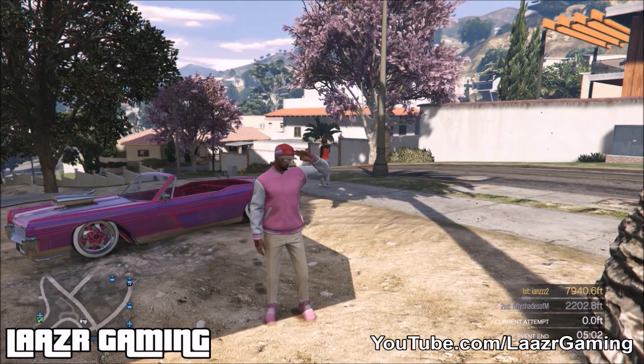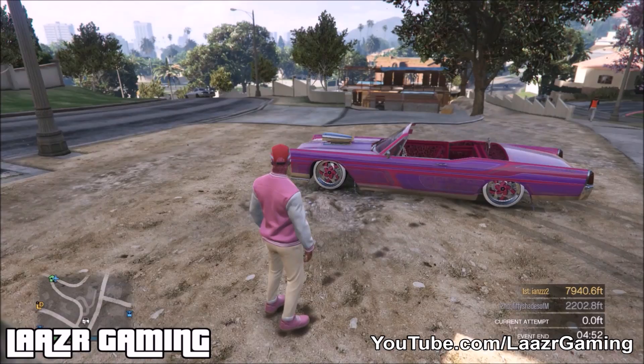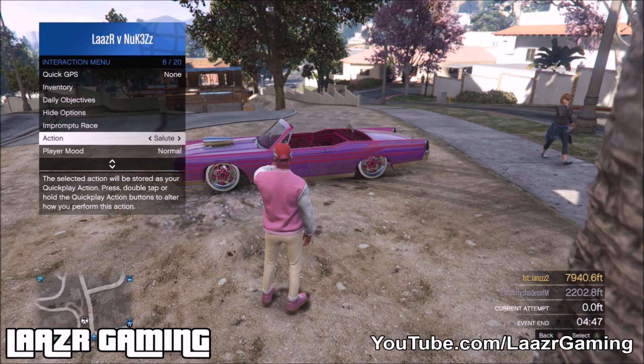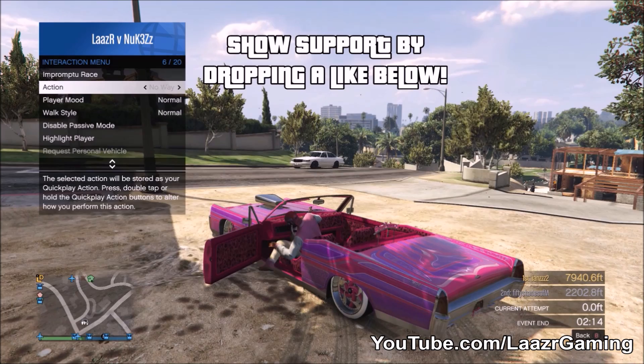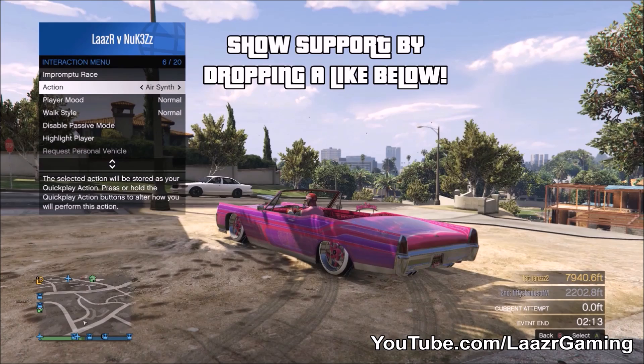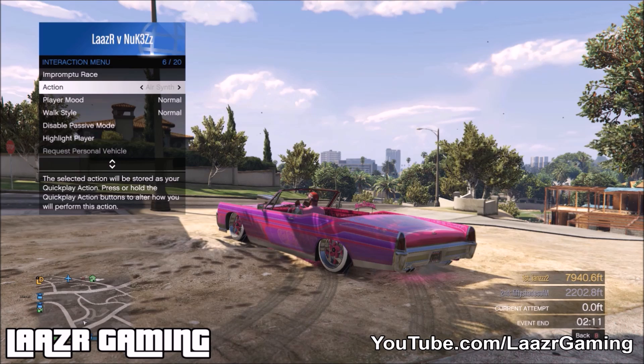This next glitch is a funny animation freeze glitch that will allow your character to hold any freeze pose within the game. It works with every animation and gives you tons of potential to pull off funny poses to troll friends or take cool Snapmatic photos. The first thing you need is a convertible car. Once you've got one, hold Select to pull up the interaction menu, go down to the action section, and as soon as you get in the car, spam the action button at least twice, then exit the vehicle while continuing to spam it.